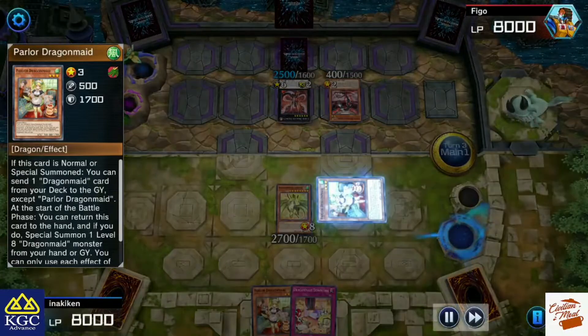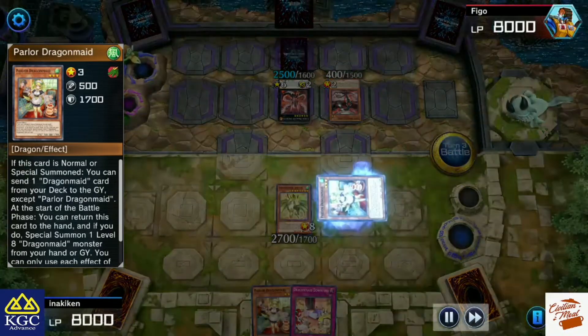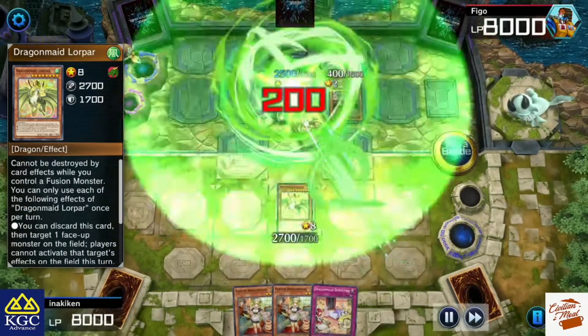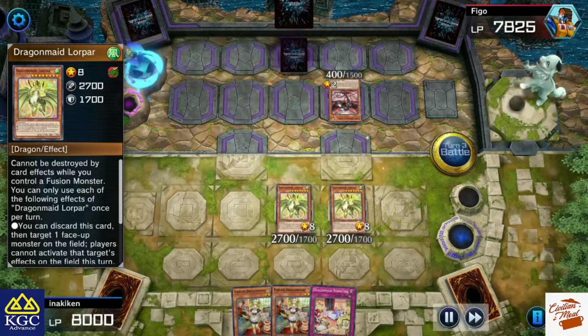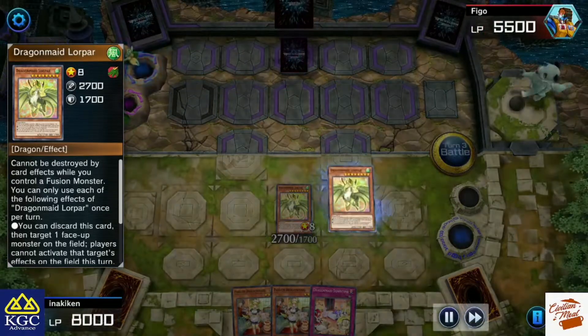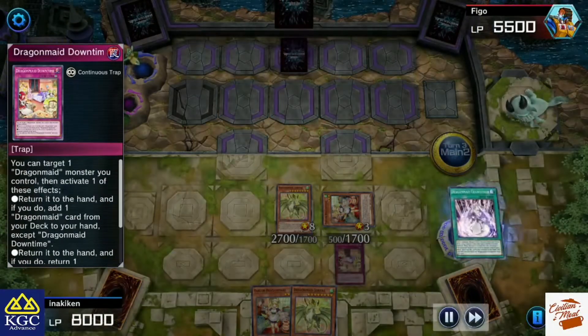This is a free card from completing a story mission, I think. The Parlor discards the Tidying, which is what people usually do, then bounces back during the beginning of the combat phase and attacks both of his creatures.